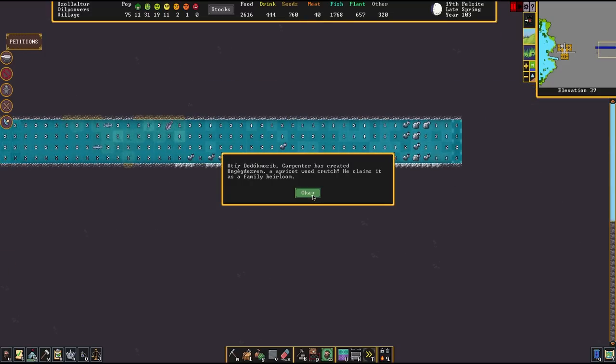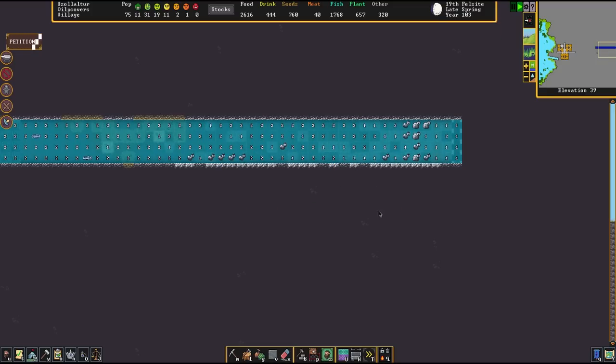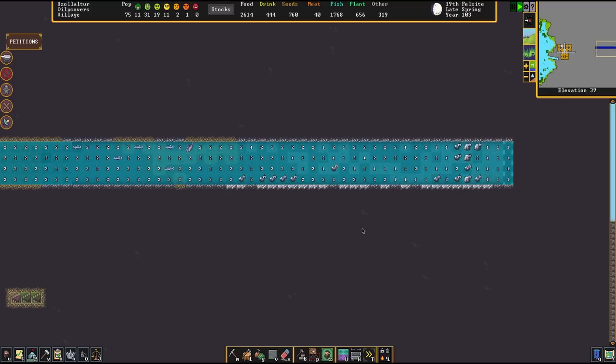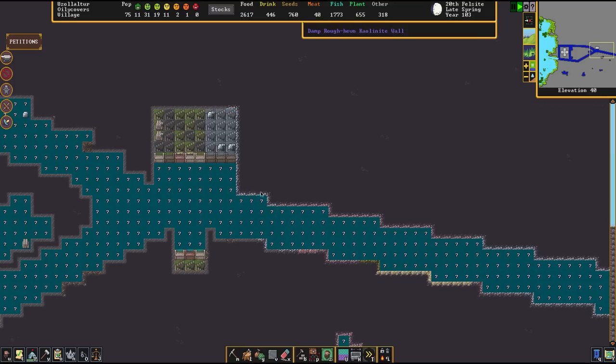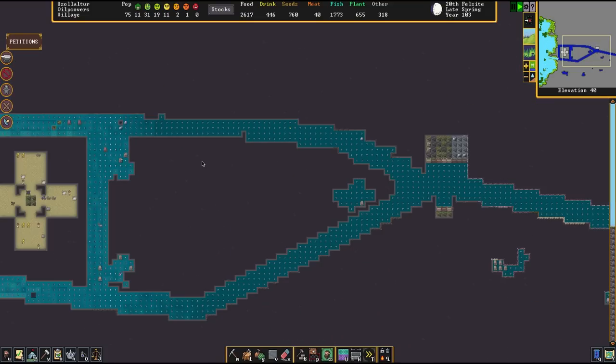We have an apricot wood crutch which has been claimed as a family heirloom — that sounds very useless. Oh no, all the fish are going down here. Well, we could just use this to capture fish, I suppose, unless they could flow through the fortification. But yeah, this is all flowing off the edge of the river. We tried to get enough water pressure going here, but we couldn't really get a smooth flow.